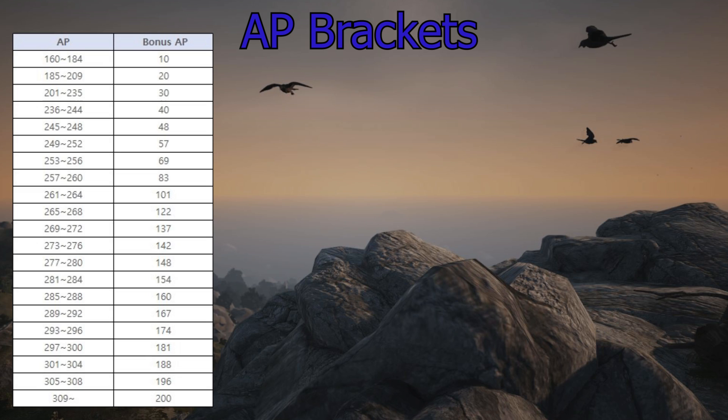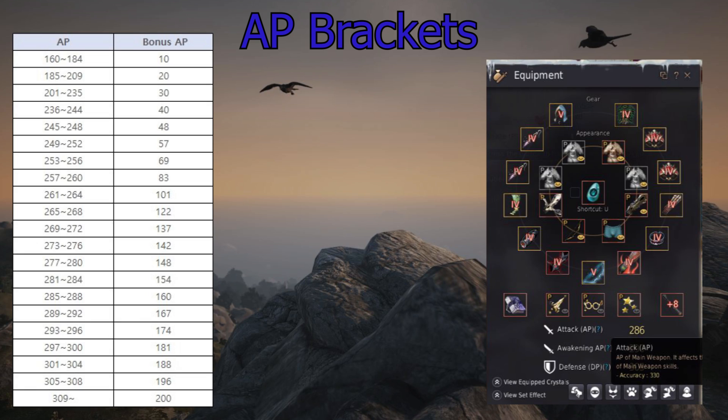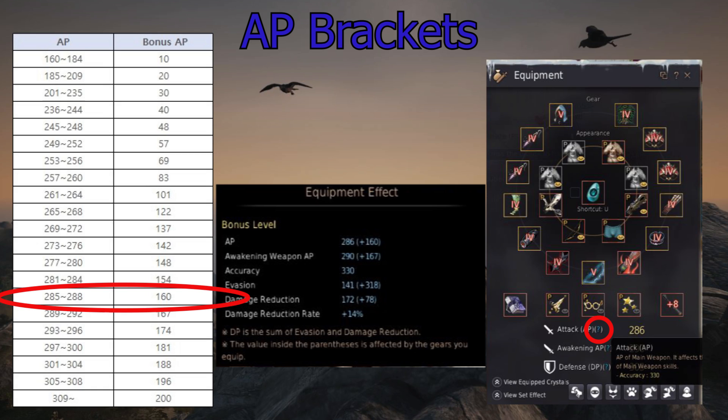So let's have a look at the brackets. What you can see on the left is the AP bracket table. On the left-hand column you've got your current AP — keep in mind your awakening weapon and your normal weapon have two different APs and both will get their own individual bonus. On the right-hand side you get the actual AP bonus you receive. For instance, my normal attack AP is 286 — that is sheet AP — and it falls into a column showing I can get a bonus AP of 160. If you mouse over the question mark, it actually does show you this, so you can find out how much bonus AP you're getting.